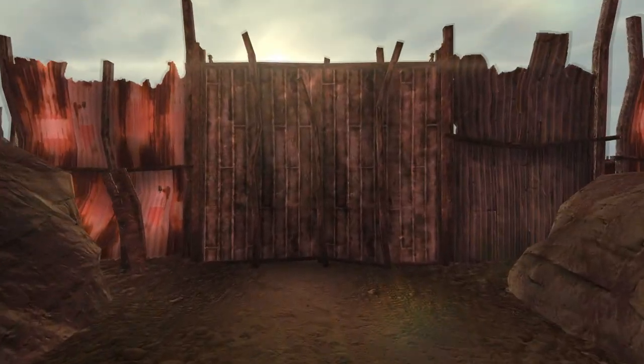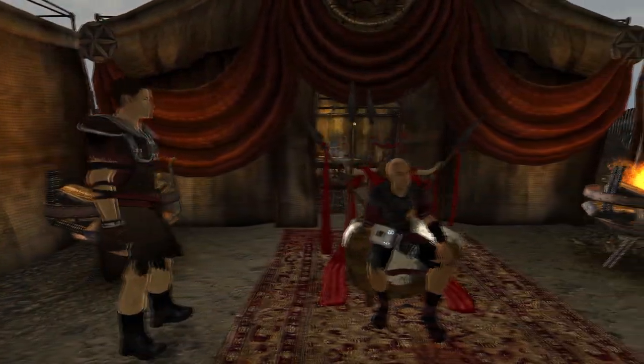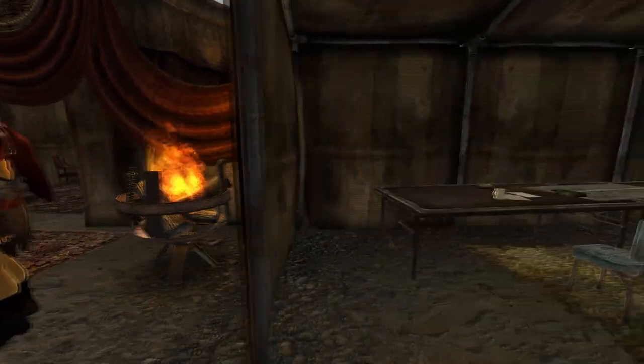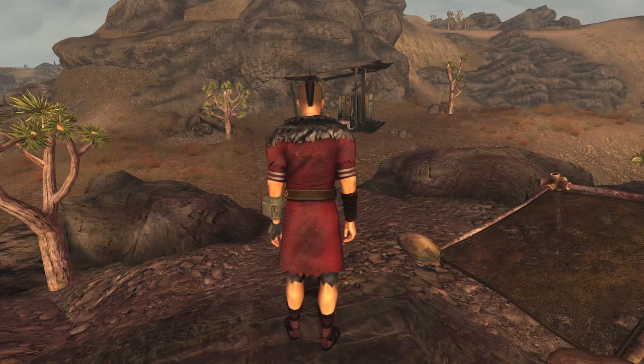Next up is Caesar's Armour. This is its own unique armour piece and can be found at the Fort. Head into the Fort and into Caesar's tent — the outfit can be found worn on Caesar. Caesar can be killed or reverse pickpocketed for this outfit. The outfit has a DT of 5 and grants a bonus of 5 into Survival and Speech. Additionally, this outfit will disguise you as a member of Caesar's Legion.